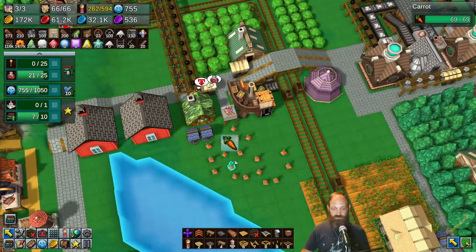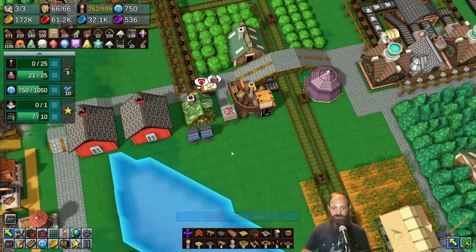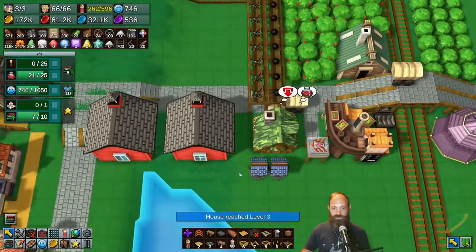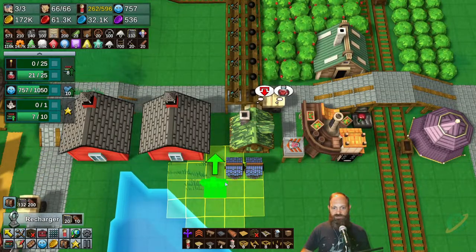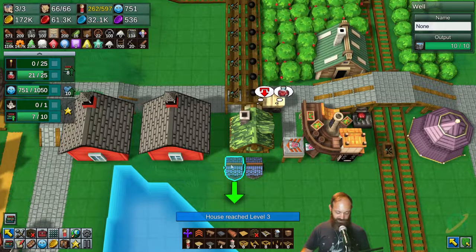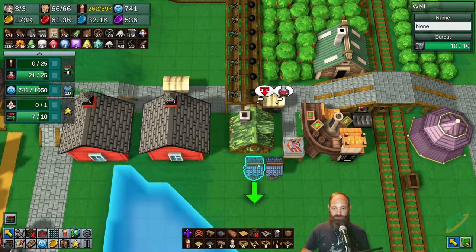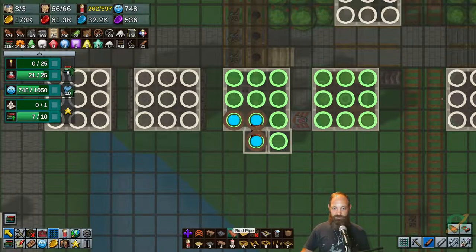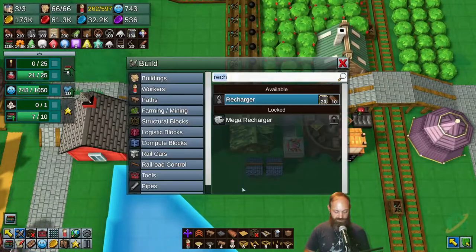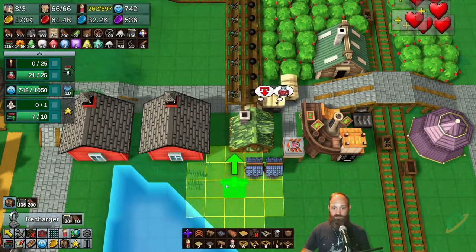Let's just get rid of these carrots - they're really not doing anything for us. What I want to do is build a recharger. These wells are not well positioned - pardon the pun. We'll move that one there and just clear this pipe away. I don't think that pipe makes any difference. We're going to need the two wells, to be honest. So build a recharger, and I'll build it here.